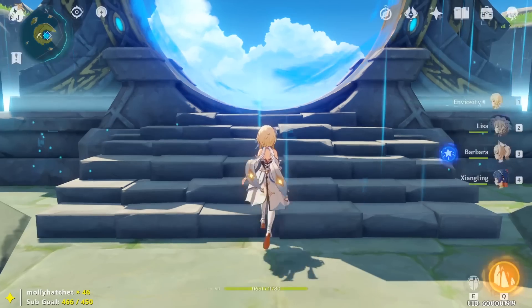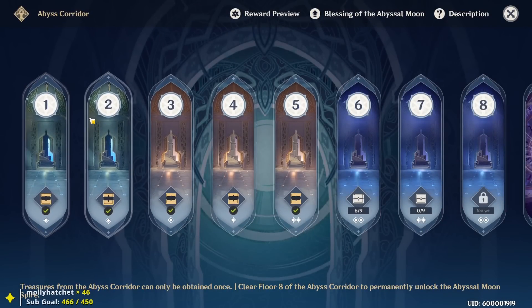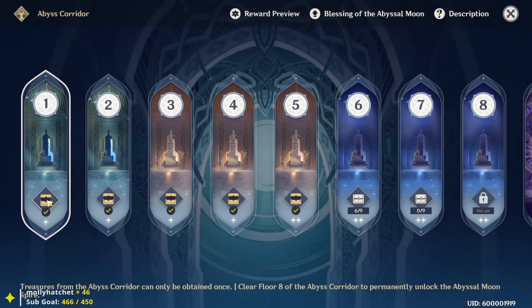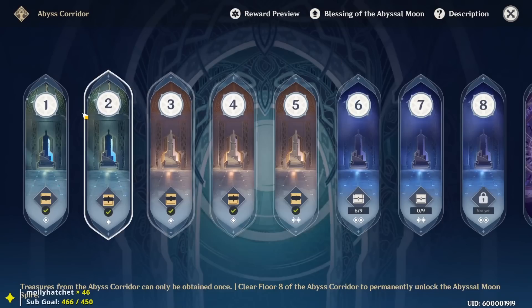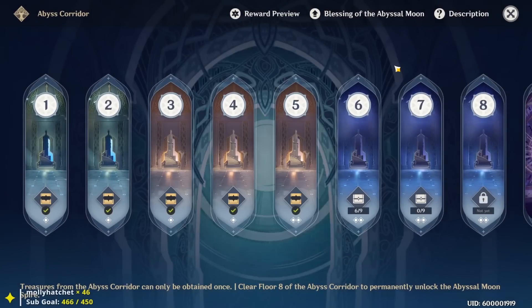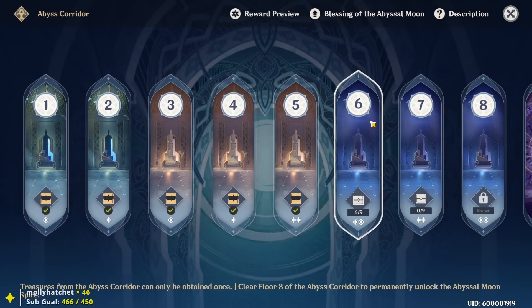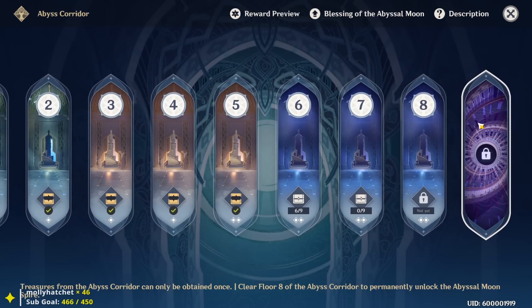The last major source is the Spiral Abyss, located on the east side of Mondstadt at Musk Reef. Getting three stars, six stars, or nine stars on each floor gives you treasure chest rewards: 15,000 Mora at three stars, 20,000, and 25,000 respectively — all adding up. Floors 1 through 8 are one-time grabs and do not reset, while floors 9 through 12 reset twice a week.